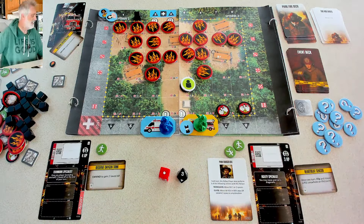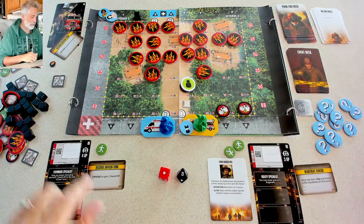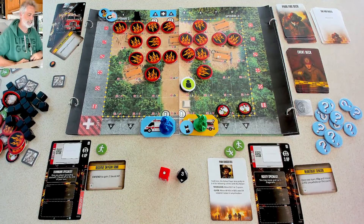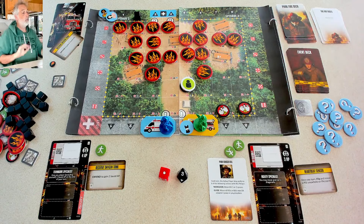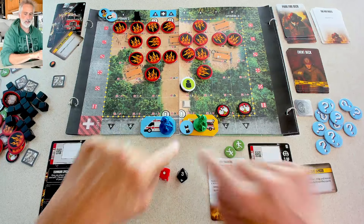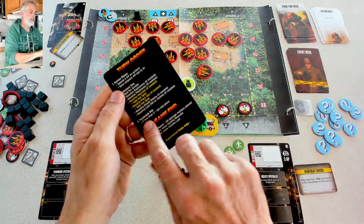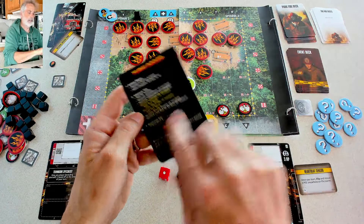He gets knocked down but gets up again — nothing's going to keep this firefighter down other than too many injuries. Back at the fire engine, I've got four action points and just my reserve oxygen tank now. At the end of Jen's turn, there's only one point of interest back on the board — the last thing you do after dealing with the fire deck is replenish POIs. We need to put two new POIs on the board. One is at 1-6, over here — pretty easy to get to.